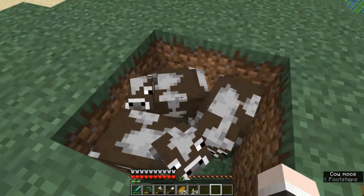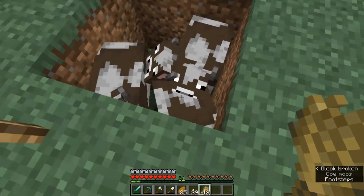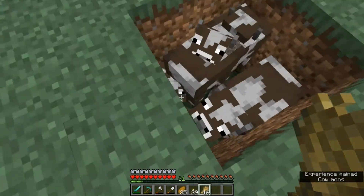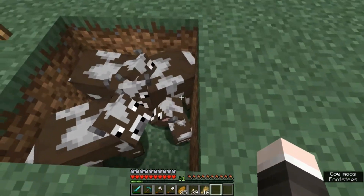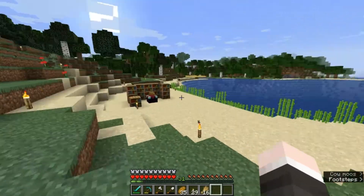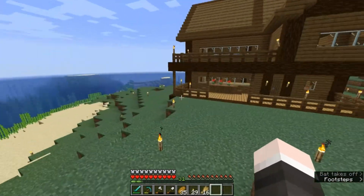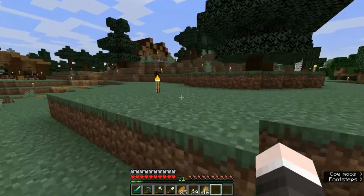As you can see in here I've got a few cows that I've managed to capture. Cows are bred just like sheep with wheat, and therefore this is going to create a baby cow. Eventually we can start to kill these off once we've got enough leather to fill in the bookshelves. We've got absolutely tons of sugarcane from what we've been doing so far. I'm going to keep breeding these cows to get even more leather.